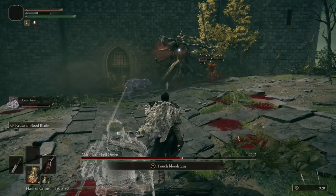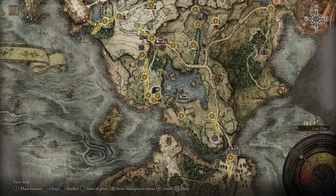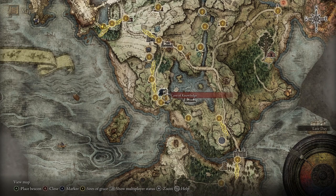All you've got to do is stay alive. But you're probably wondering: how do you even get this summon spirit? Well hold on and let me show you where you can find him. From the start spawn you just want to head east into the Dragon Burnt Ruins.